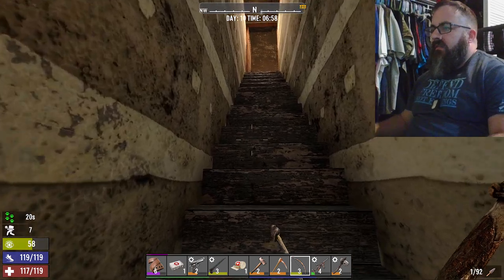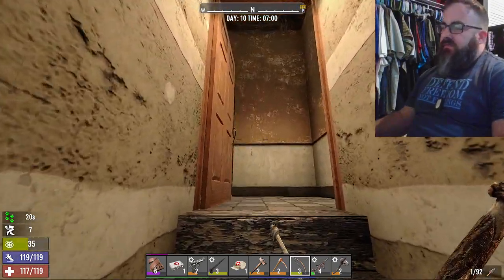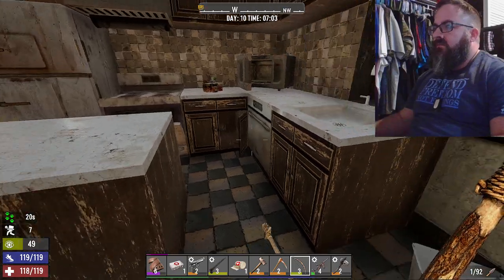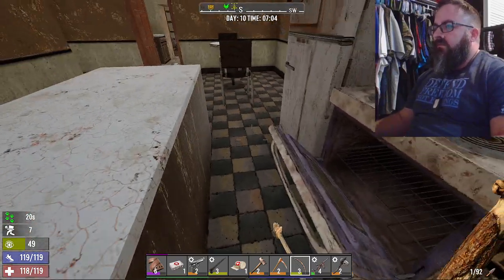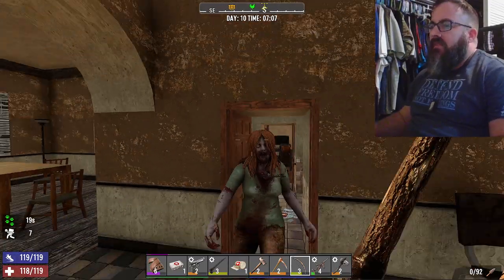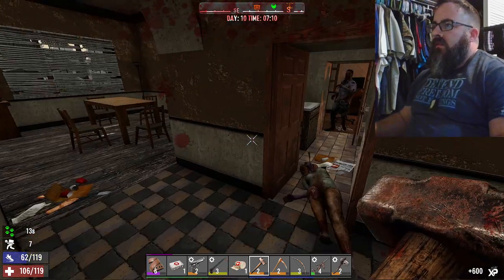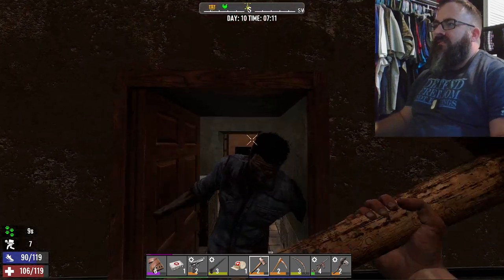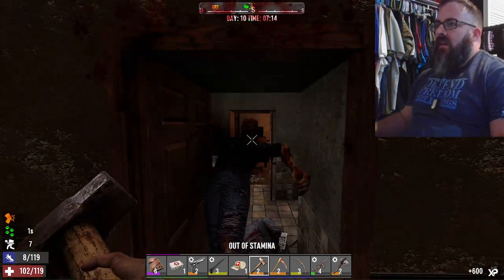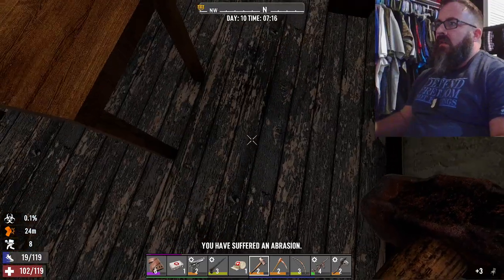I guess that's all we have down here. Work our way upstairs. Tracking like a hunter. Clear this out and then we'll come back and loot. Don't you even hear me, lady. They're all walking up now. Let's get the stamina back. All right, now we can go loot in peace.